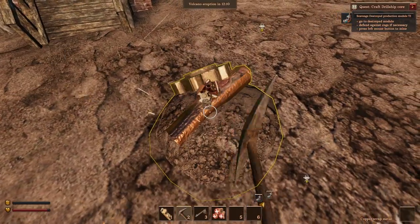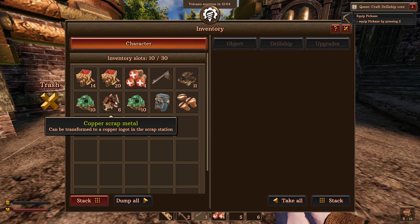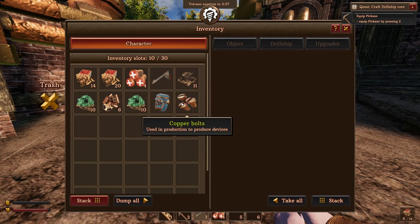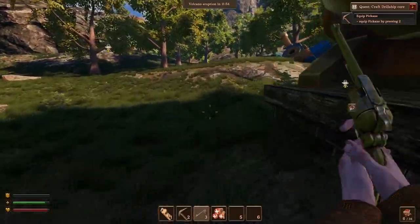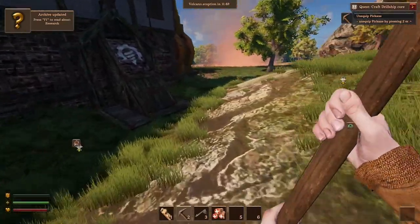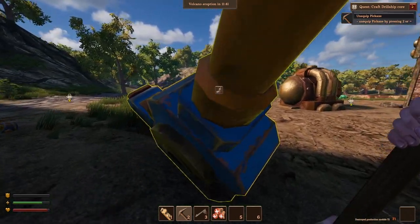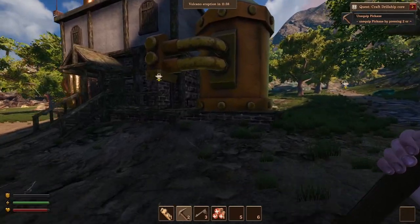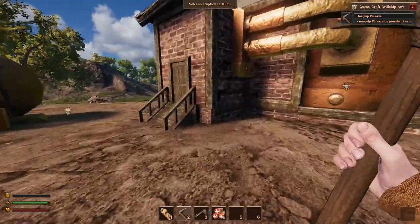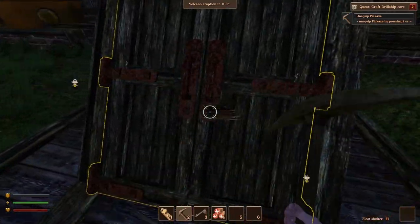Let's loot them — we got copper ingots from mining the ore, copper scrap metal that they dropped, a builder head for research, and some copper bolts. Now we're looking for the production modules. There should be two in each of these towns, and I think they respawn every eruption. You can also break into certain doors — look for the ones with the yellow highlight around them.